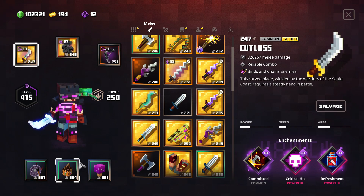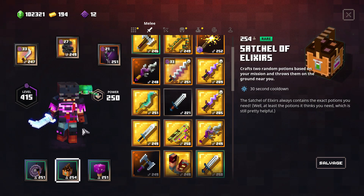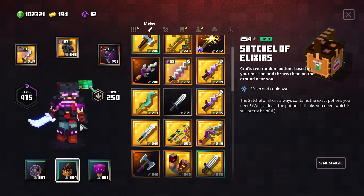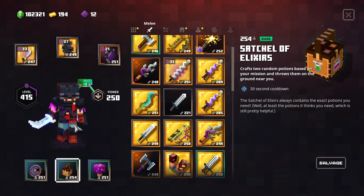This is also your time to activate Satchel of Elixir, pick up a potion — a Strength potion if you have one — or if you want to escape, pick up the one that makes you invisible. You have lots of time to plan your next play, which is pretty cool.